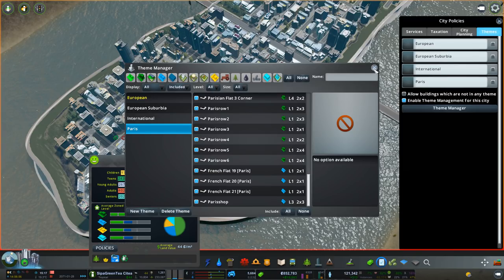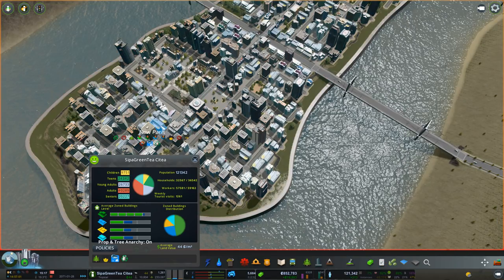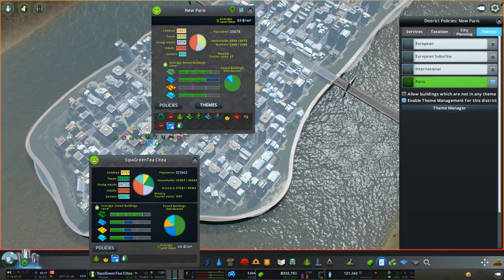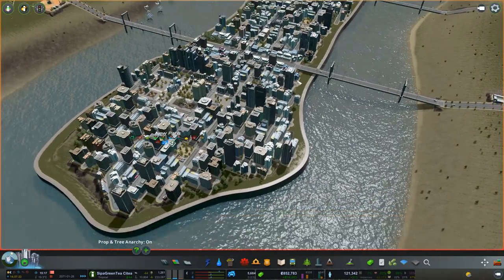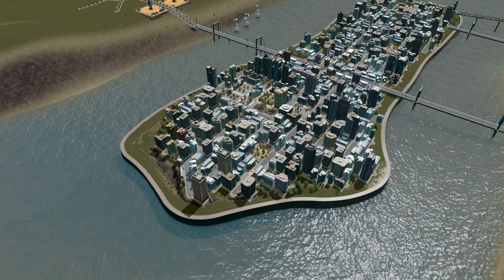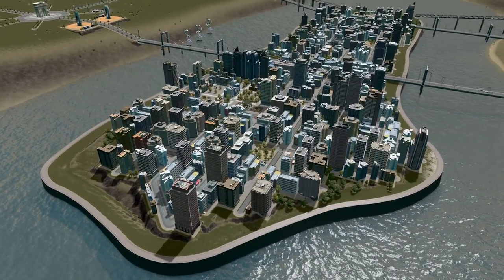So if I close that out and look here - oh there we go, we've got Paris here. If I go into New Paris and themes, for this district we can uncheck European Suburbia and then put in Paris. Allow buildings which are not in any theme - no, we don't want that. We only want buildings that we've got in that theme.